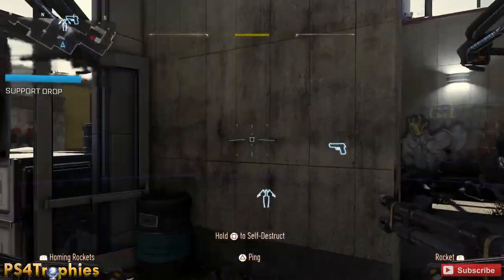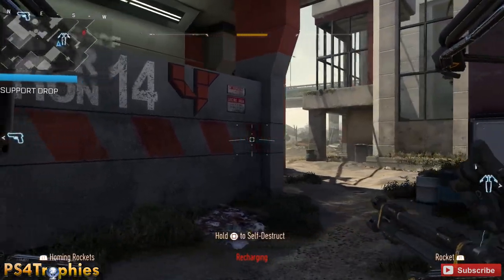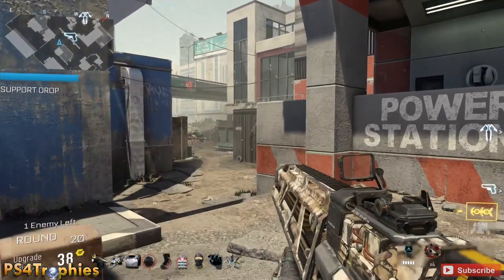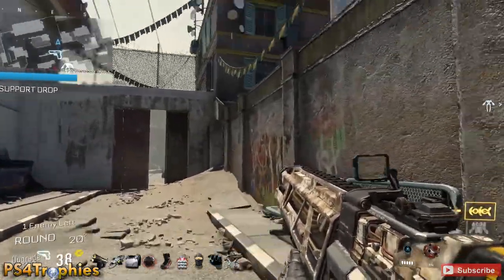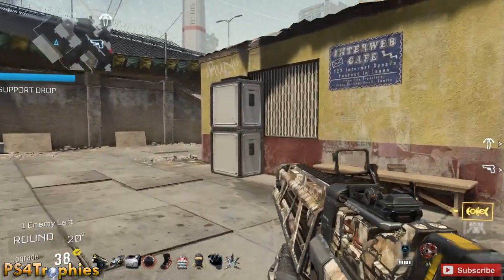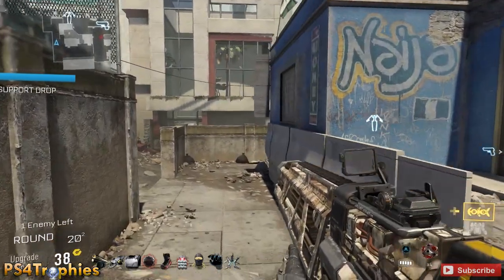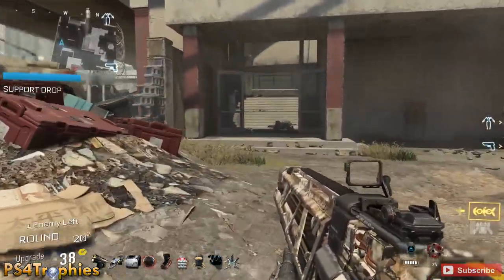I'm trying to take out as many of these guys as I can, leaving just one guy alive. My suit destroyed itself there, and I have one enemy left. At this point, I'm just going to run around and wait until my Goliath suit is recharged — you can see it on the bottom right corner. As soon as that gray bar reaches all the way to the right, my suit will be active again, and I'll take out the last guy. Then at the start of the next wave, I activate my suit again and keep doing that every single wave.